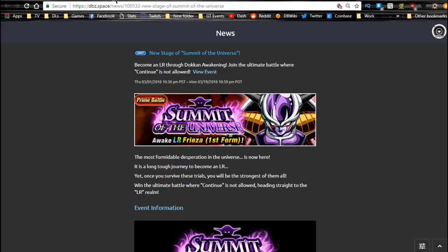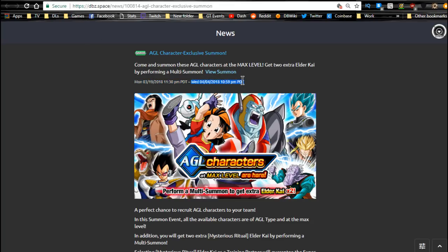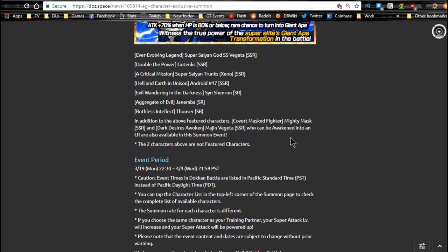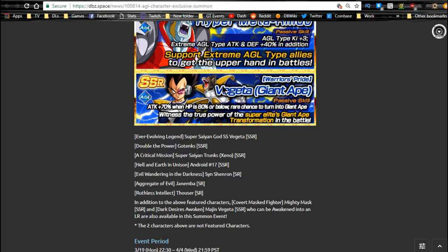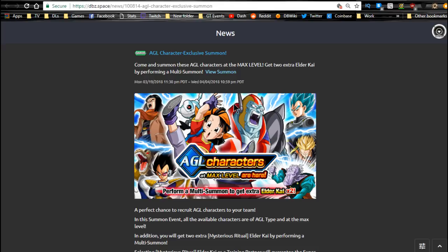Moving over to summons: the new Agility summon banner is available until 4/4. This is where you get your two support units — Pan and Rildo — both support units for Super and Extreme teams, plus two Elder Kais. Majin Vegeta is also available at a very low rate. You also have the Vegeta Giant Ape as a featured unit — he's an Extreme unit and doesn't get the buffs, but links with Super Saiyan 4 Vegeta. This is good if you're looking for Elder Kais or the two support units for your mono Agility team.